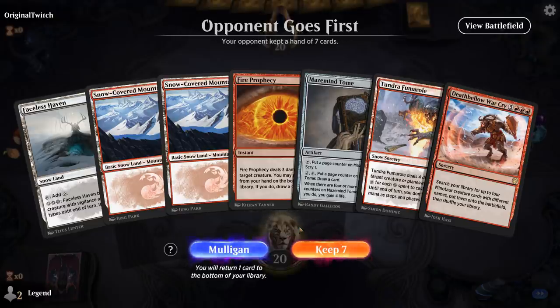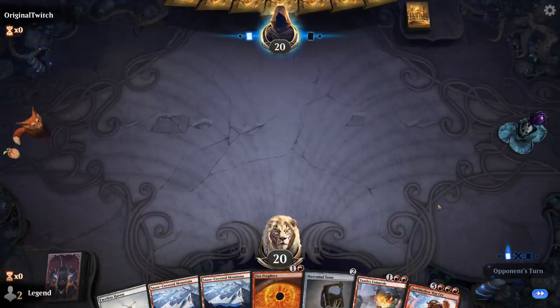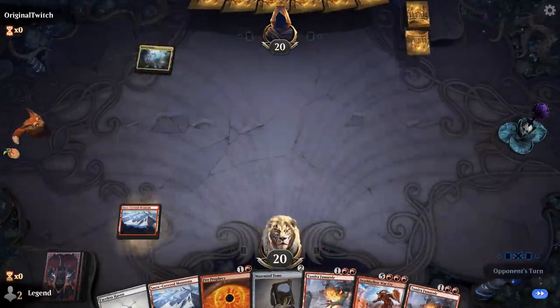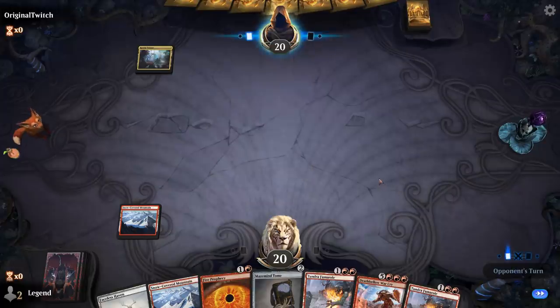We're on the draw with a fine hand. Missing Maskwood Nexus and maybe Ironcrag Feat for additional mana, but a lot of early removal and card selection. Facing a Ketria Triome — maybe a ramp deck, in which case we probably won't need too many burn spells.